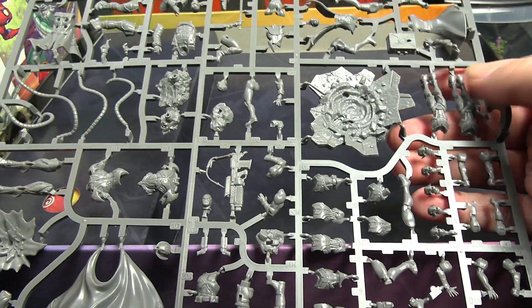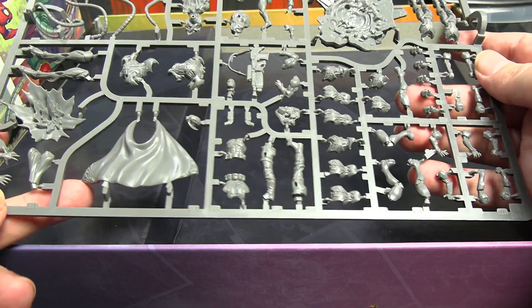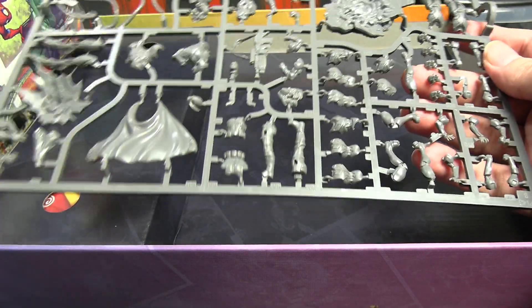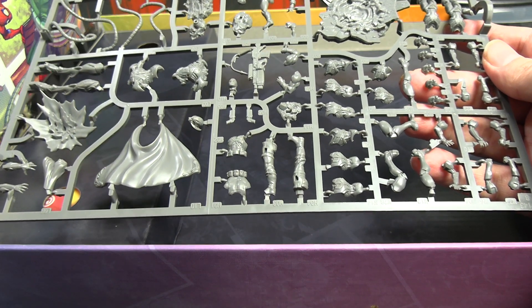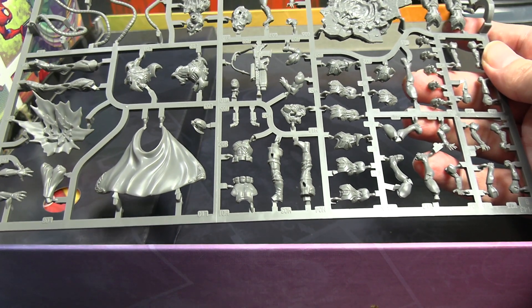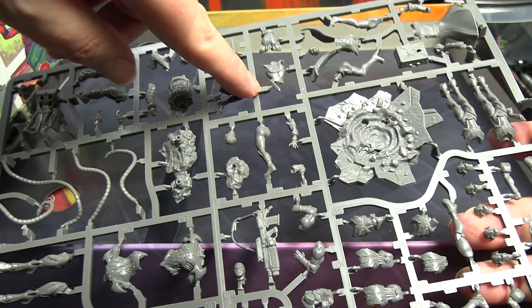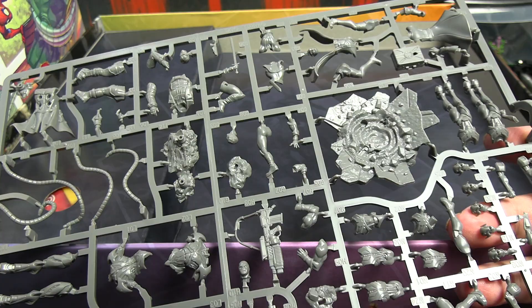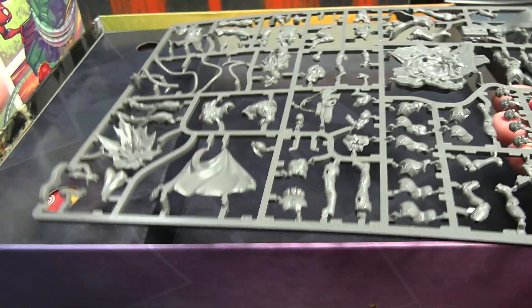On the villain side there's more bits of Ultron, Doc Ock up here, Crossbones with his massive gun, the bodies for the grunts — actually Ultron's drones — and their bases. Also Baron Zemo is up here next to the wide chest of Otto Octavius. Not noticing any problems with the sprue, which is to be expected — I've only ever had like one minor issue with an Atomic Mass Games sprue ever.